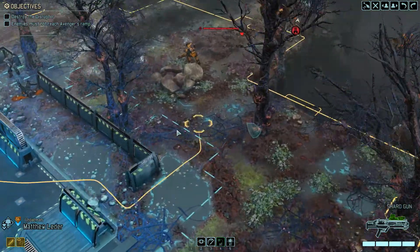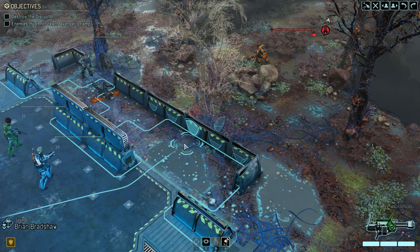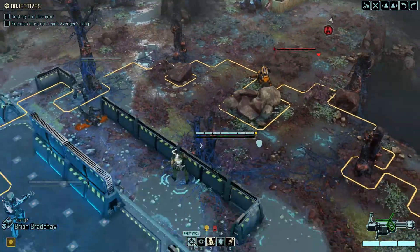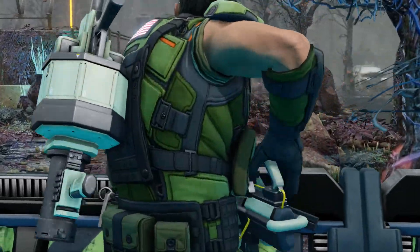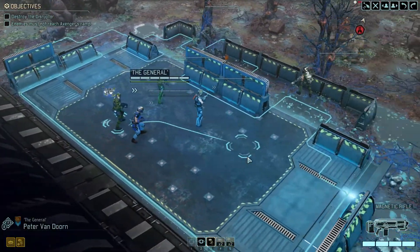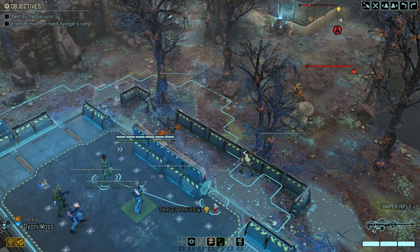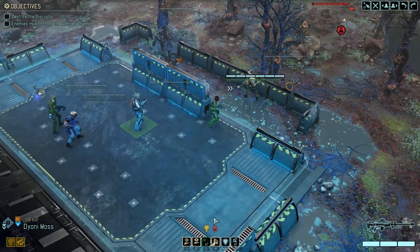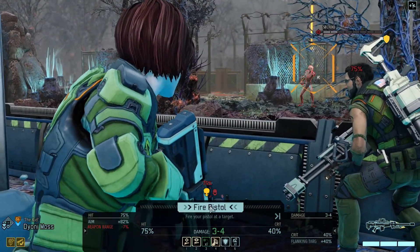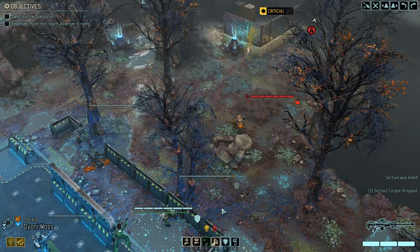I'm thinking we get rid of that sectoid if at all possible, and then we worry about the purifier. I'm gonna move Savage to here. 72% chance. Hit him — that got the crit. That thing can now be finished off with pistol fire. Dione, move up. This opens up the flank. I'm gonna just take a standard shot — not gonna lightning hands it. It was enough.